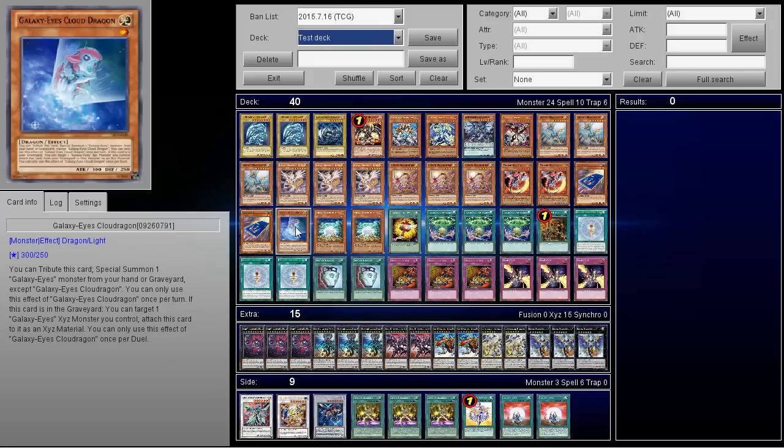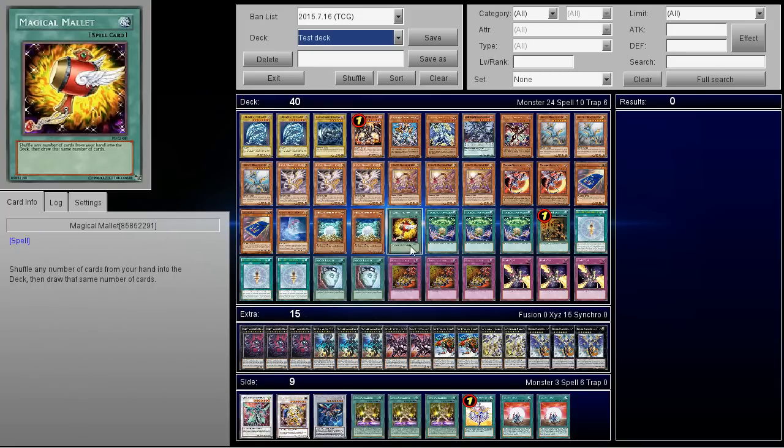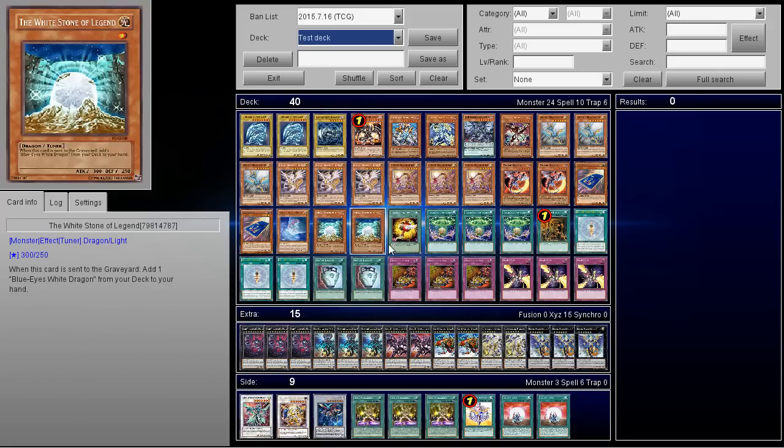Galaxy Eyes Cloud Dragon — once per turn you can tribute this card as a substitute for one Galaxy monster from your hand or graveyard. If this card is in the graveyard, you can target one Galaxy Eyes XYZ monster you control and attach it as material — but this effect can only be used once per duel. Next up, two copies of White Stone of Legend — that card is actually a tuner, although he has no synchros in this build. And one copy of Magical Mallet.